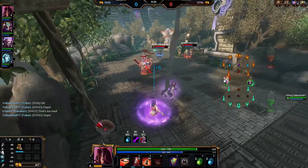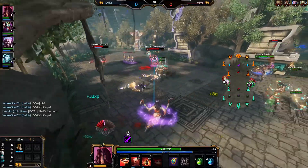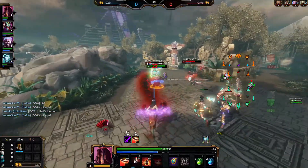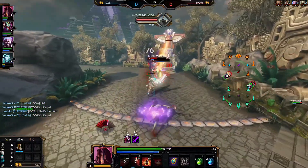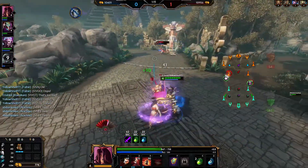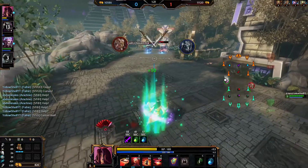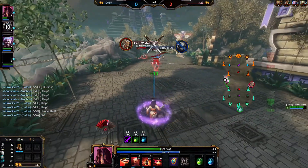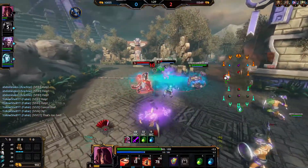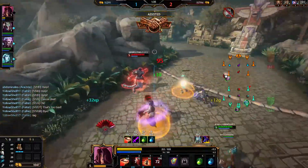Her second ability is a ghost - you fire out a ghost projectile that goes through minions and hits through anything. It will slow, and as you can see it's already hitting the Anubis. I missed a couple - a couple got blocked, which is a bit unfortunate. We were not able to pick him up for first blood. It has an 18% slow, and if you get a kill while the slow is applied - if you kill someone with the ability - the slow will increase in effectiveness up to a maximum of 30%, which is definitely not a bad slow.